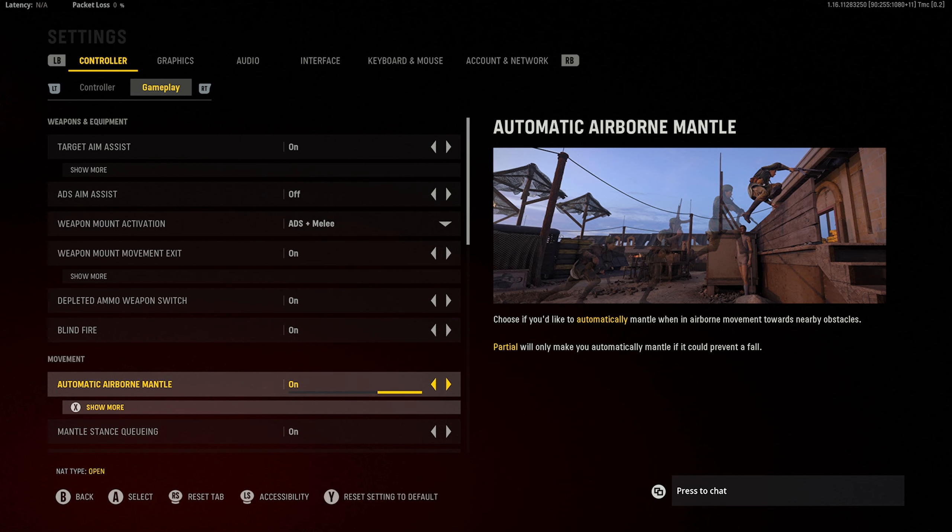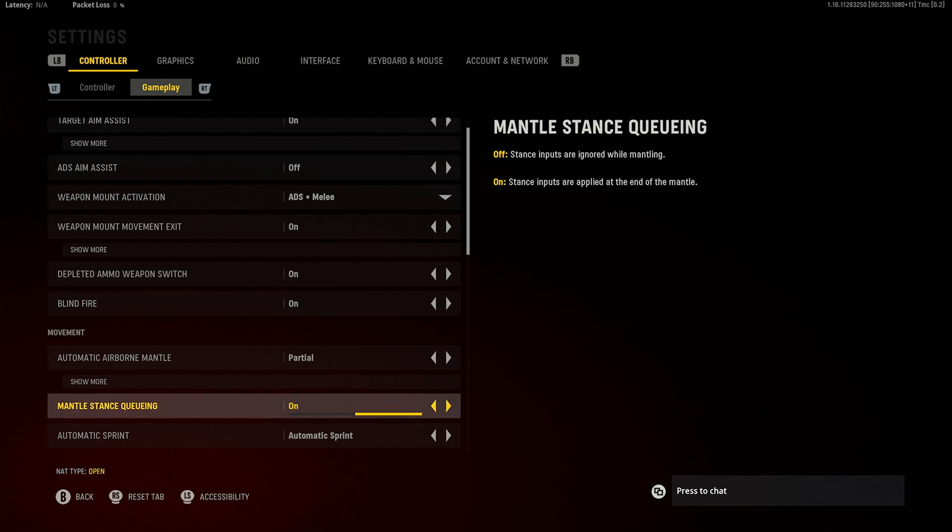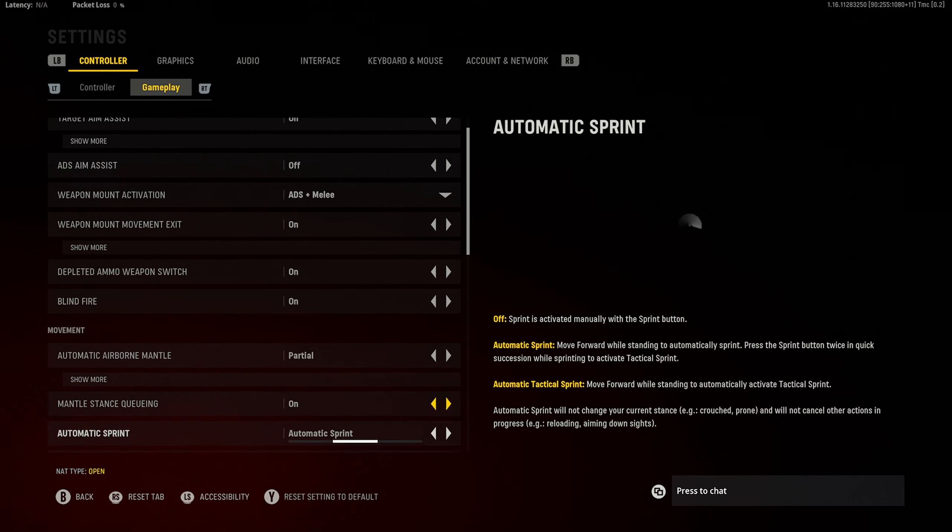Airborne automatic mantle I have set to partial — this is the best of both worlds. If you have it fully on you'll be mantling everything and losing gunfights because it mantles over things you don't want. Fully off means you do it completely manually. Partial means you have to press jump twice to mantle rather than it happening automatically. I also have mantle stance queued on, so if you're mantling and you want to shoot straight after, pressing the trigger during the mantle will fire immediately once the mantle finishes.